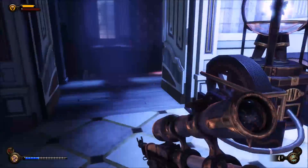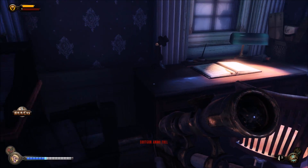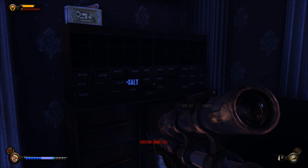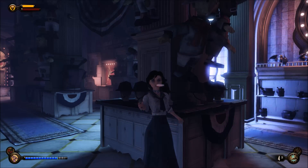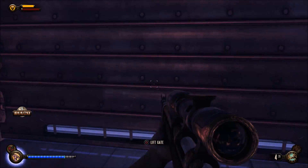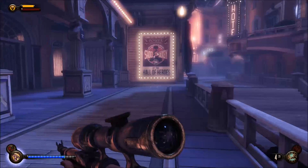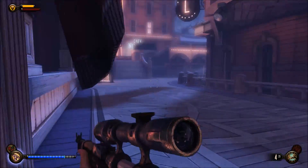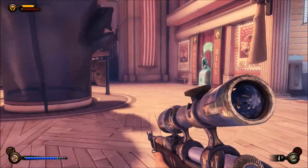I'm going to loot all of these desks, and on the way back I'm going to check if they are lootable again — because if they are, we'll be able to build up even more money. We're going to lift up the gate and make our way out. To make this glitch possible, we need to go back to the Hall of Heroes, because it's that particular door that seems to reset all the loot — well, lots of the useful items in this area.